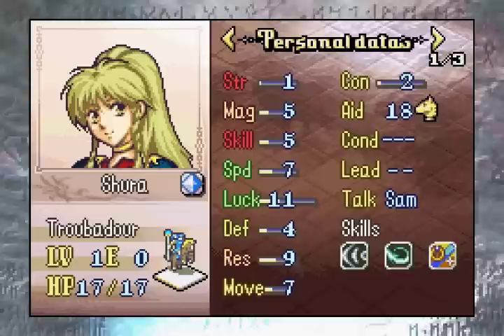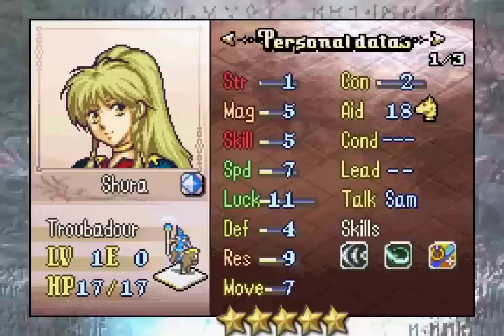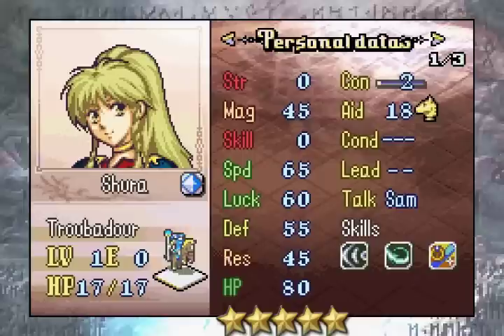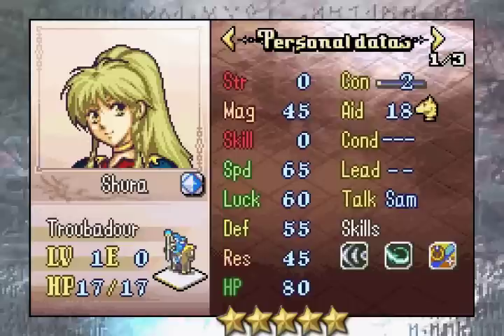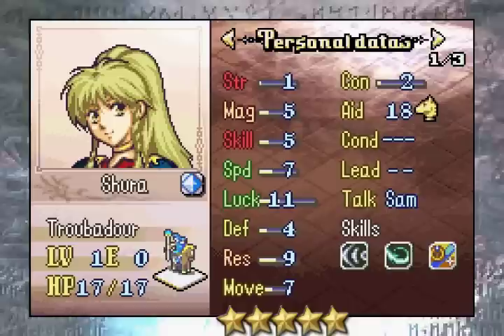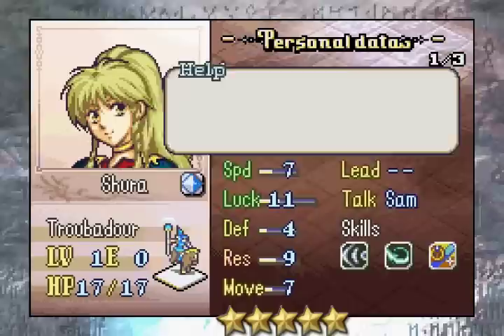Up next we have the Chapter 3 playables, starting with the Neimi replacement, Shura. I'm just going to come out and say it: Shura, 5 stars. Probably one of the best support units in the game, right after Schuminer. I consider Schuminer a little bit better than her, but she's a close second. Shura is going to be an absolute lifesaver for your run. She's a troubadour, which means she can heal. Her growth rates are okay — she doesn't level her strength or skill, but she doesn't really need to. All she really needs is magic and speed to stay alive. She has decent HP too, which means she won't often get one-shot. Her Con means she has an aid stat of 18, so she can rescue pretty much any unit in the ROM — though there are a couple units like Gromoth in the late game that she can't rescue. But what makes Shura great are her skills.